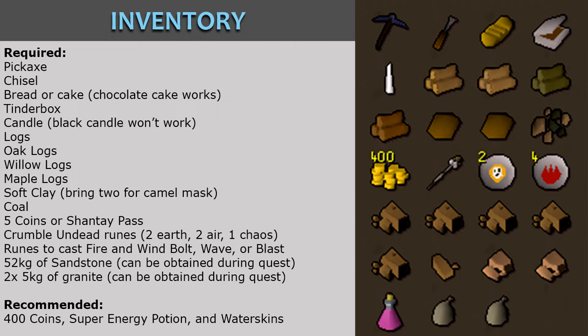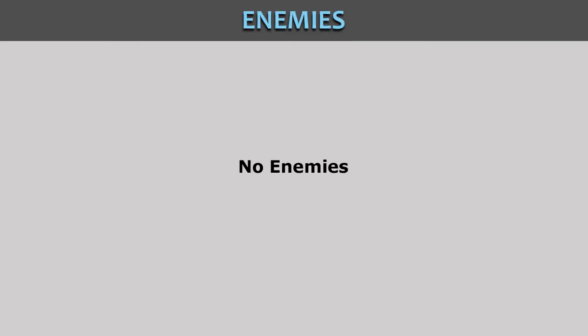You can bring a dust battle staff or a rune pouch to save space. You will also need 52 kilograms of sandstone and 2 pieces of 5-kilogram granite, both of which can be obtained during the quest. It is recommended that you also bring 400 coins, a super energy potion, and water skins. There are no enemies in the quest.